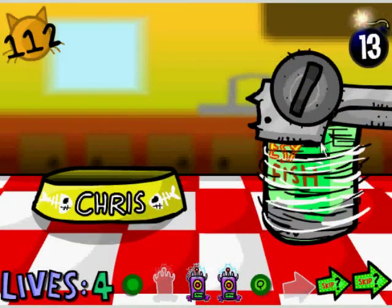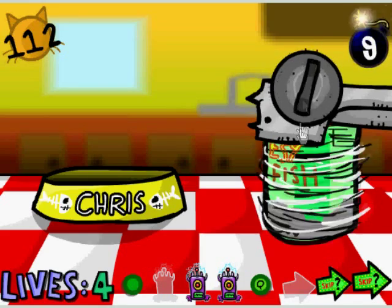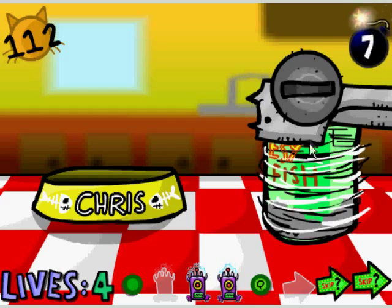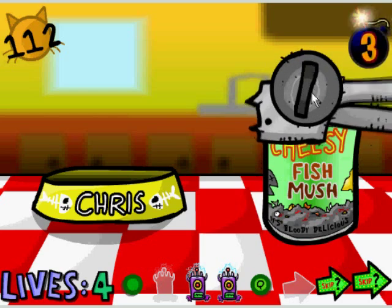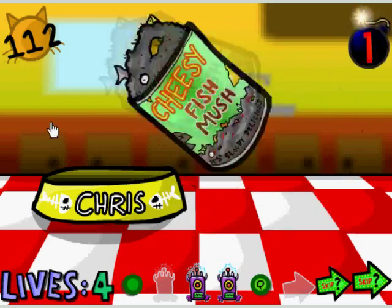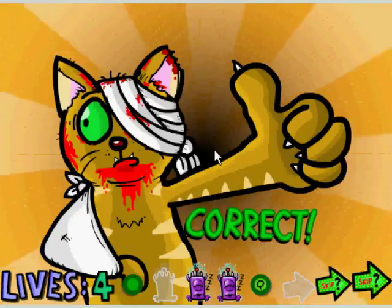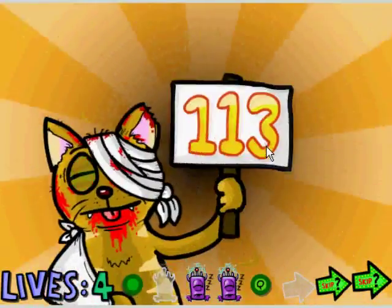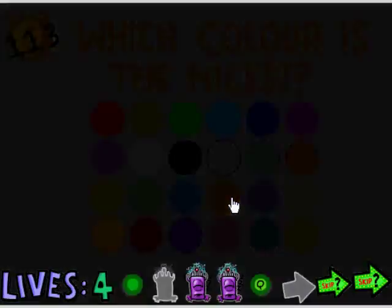I hate this one — you have to open the can really quick, and I'm probably going to need to use a fuse stopper. That was close, I misclicked. I hate that one — I always finish with one second. Nicest color: look at Chris — Chris is this color, so that's the answer.